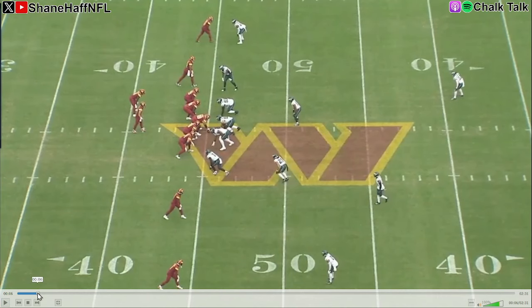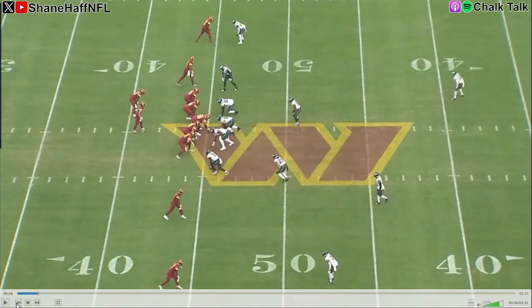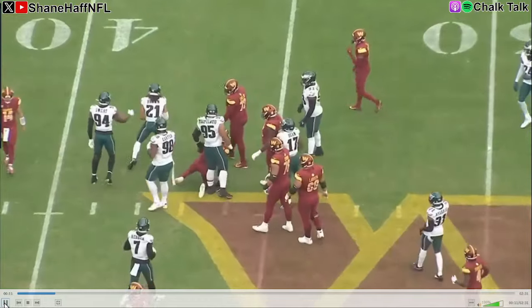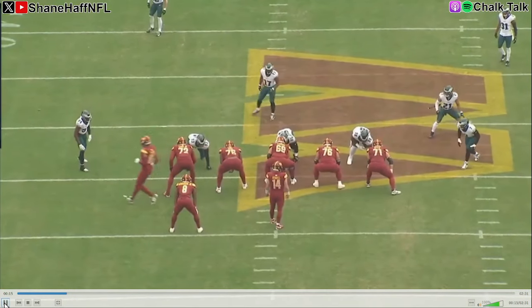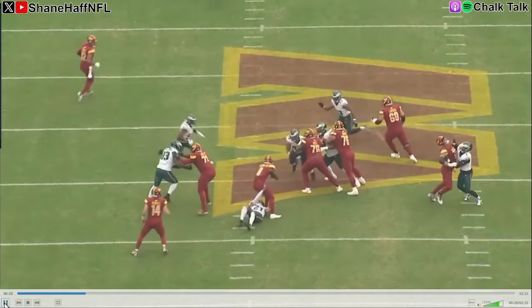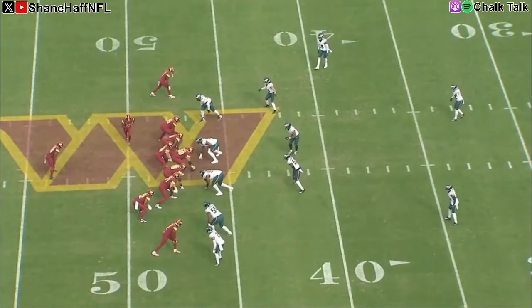Now let's go to another one. This time Sidney Brown is coming on a blitz — it turns out to be a run play, so this is a run blitz. Watch him shoot through the B-gap and get the tackle for loss. Brown loves to come downhill and hit. From the back view, you can just see him knife through the B-gap on the snap, contacts the running back, and brings him down. You love to see that from your rookie.